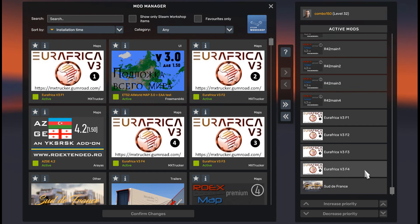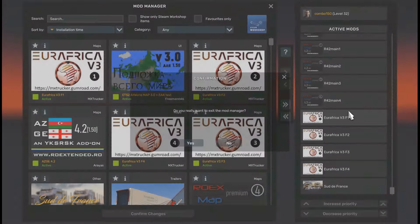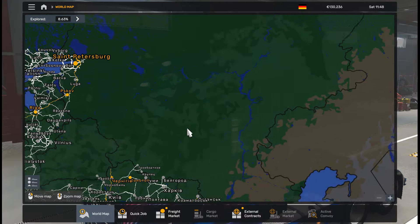So that's it — four maps in the combo, no road connections, no special patches, only the map background which is also updated for 1.50. Let's look at the load order — you'll be surprised how compact it is. Euro-Africa files are version 3, a brand new version. Romania Extended 4.2, Azerbaijan/Georgia add-on, and map background. You can also try without the map background since we don't have a lot of extra territories, and Romania Extended has its own background.